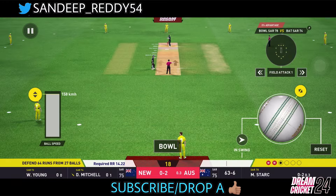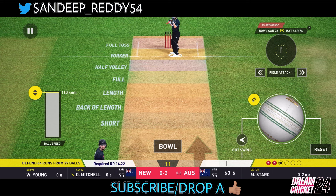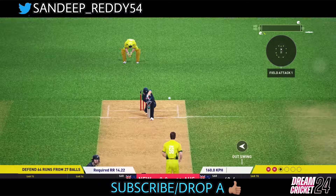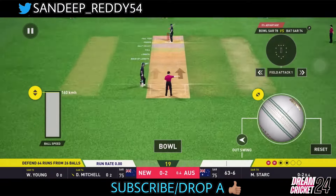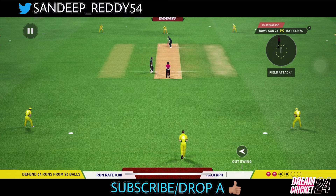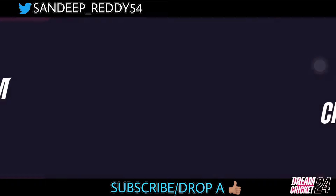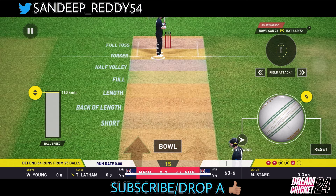Full-paced outswinger and look at that — Darwin Mitchell swings at it but that's too late. Another ball pitching on his shoes again — that's a perfect defense from Darwin Mitchell, but no problem. Even if your opponent defends or doesn't score runs, you can still get them all out under 10 overs. Make sure you bowl this consistently — Darwin Mitchell has fallen into our trap and we get three wickets in this over so far.